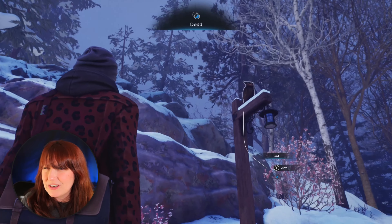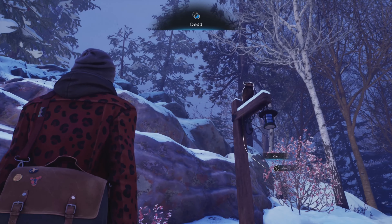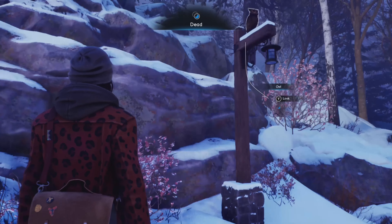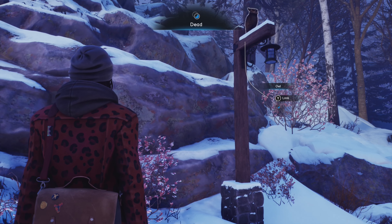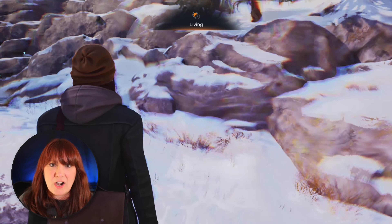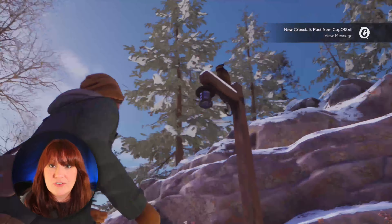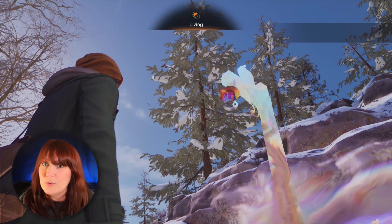After you answer the phone, you can go back and look at the owl — see something, say something, right? And if you switch to the living timeline, the owl's still there. When you pulse back and forth, it doesn't do that change of color with yellow or blue highlights. It's just owl colors.